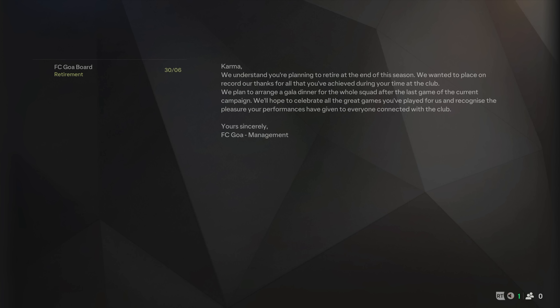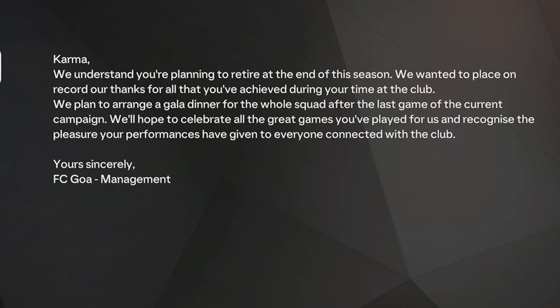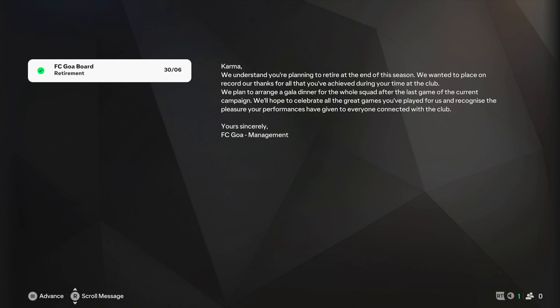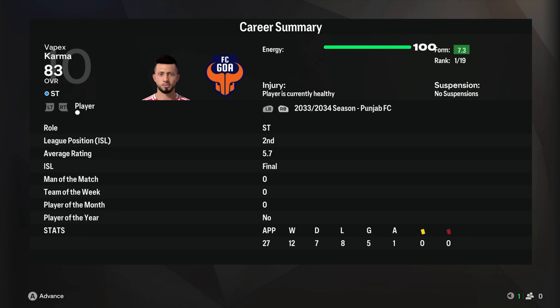Let's click end season and see what happens. We've got an email from the board about our retirement. It says: 'We understand you're planning to retire at the end of the season. We wanted to place on record our thanks for all that you've achieved during your time at the club. We plan to arrange a gala dinner for the whole squad after the last game of the current campaign, to celebrate all the great games you've played for us.' That's all you get - a gala dinner that you won't even see because the game doesn't even have a cutscene for it. EA has not improved this experience. The only thing you can do is advance and check your career summary. We should have been able to get a cutscene of the gala dinner at least - that would have felt a little bit more special.